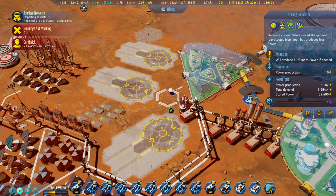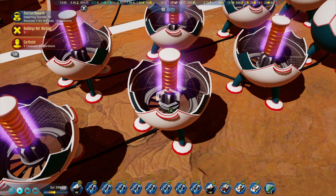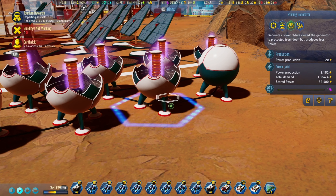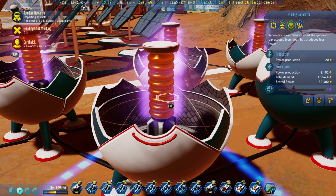Number 9: Stirling generators are nice to have, as they provide 10 power. Something I didn't notice until very late was that you can open them up to produce 20 power instead. Just make sure to close them in the event of a dust storm, as they'll require maintenance almost instantly if kept open during one. You can also set these up inside domes if you want.